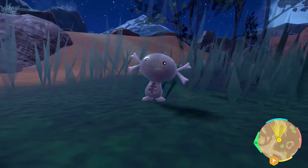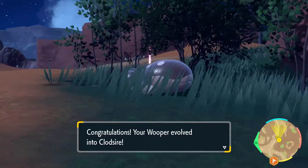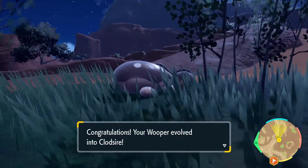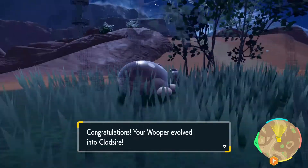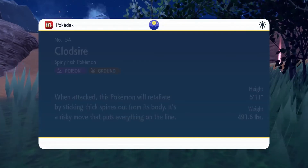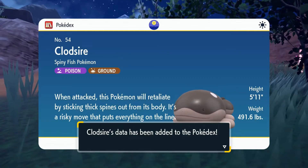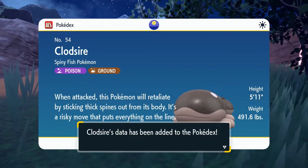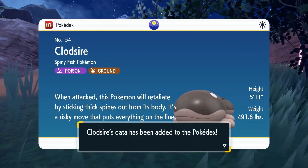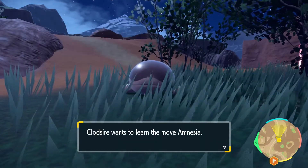Whooper is evolving! Let's see what you turn into, little Wooper girl. It's like a flat Quagsire — Clodsire! It's adorable! This isn't my first reaction to Clodsire — I've seen a wild one swimming in a pond over in South Province Area 4 during the rain. Didn't catch it because I wanted to evolve my own Clodsire. Clawed like a dirt clod — get it? Spiny Fish Pokemon, Poison-Ground type. When attacked, this Pokemon will retaliate by sticking thick spines out from its body — it's a risky move that puts everything on the line. It is 5'11" and weighs a whopping 491.6 pounds. Clodsire goes in right between Wooper and Psyduck.